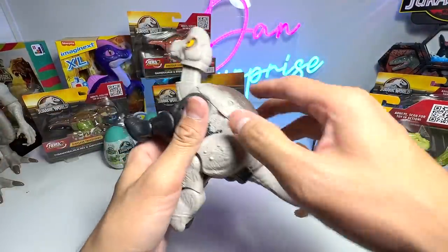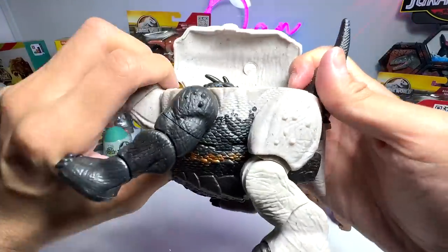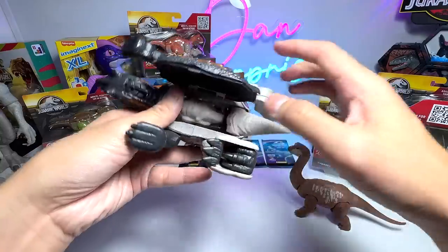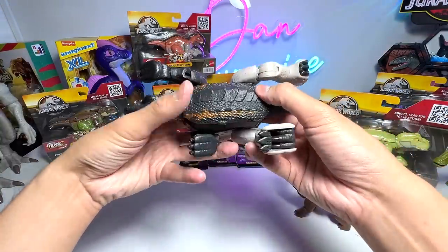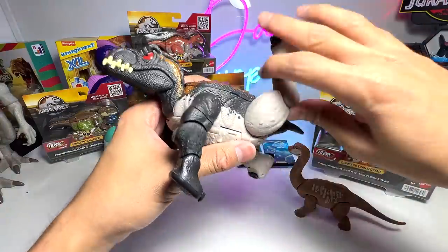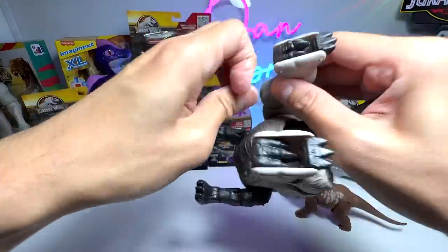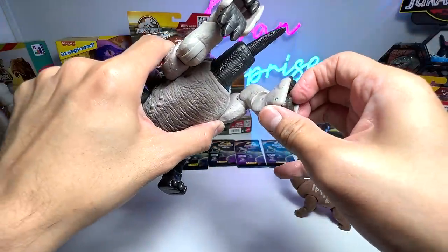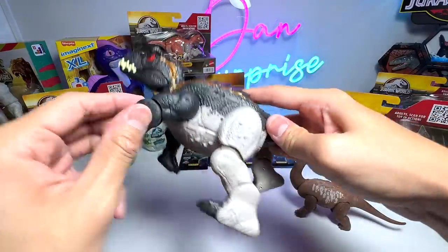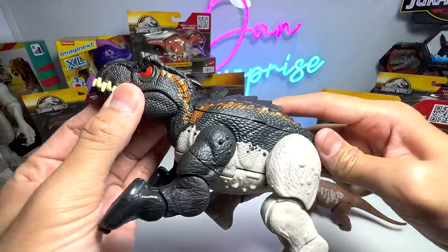Let's try to transform this back into the Endoraptor — it should be easily done. All you need to do is push it back in and push the head up into the other direction. We have to keep the head of the Brachiosaurus closed, and close the body — it's pretty simple, really easy to transform. Now we transform the toe claws — get the longer claws out, push back the Brachiosaurus toe claw, and extend the tail of the Endoraptor. There you go — we have the Endoraptor with a movable jaw.